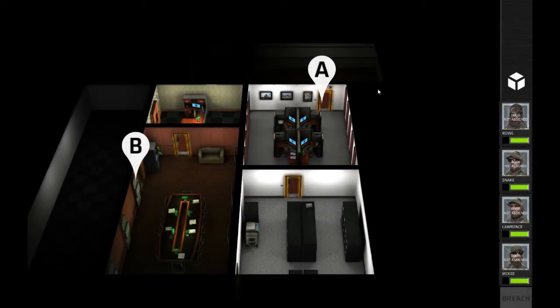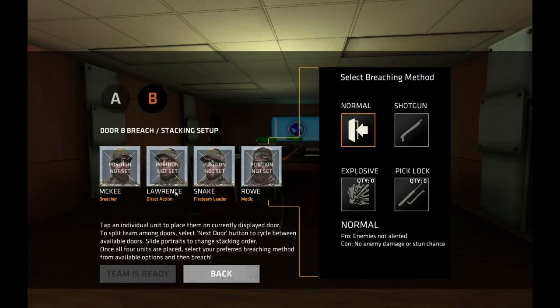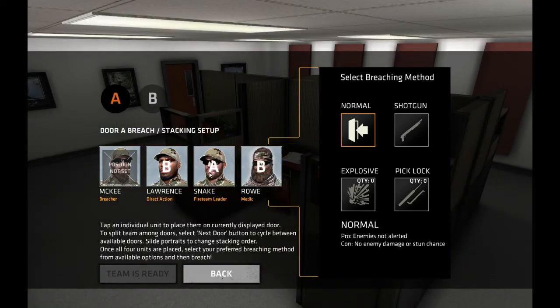So in this mission there are two breaching points. Breaching point B we're going to send my direct action guy and my medic here, and point A we're going to send Plasma Snake and a Breacher to go take this door.